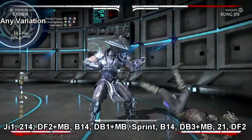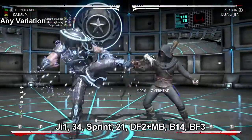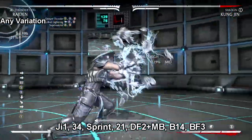This next combo is a lot simpler compared to that. You just jump in 1, your 3-4 — make sure you sprint. It's home run, it's all day long.